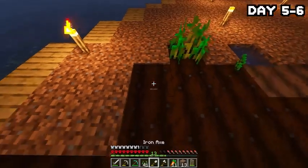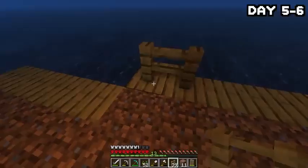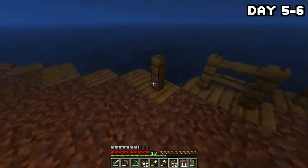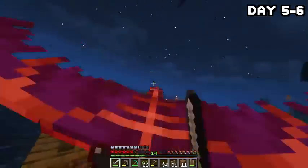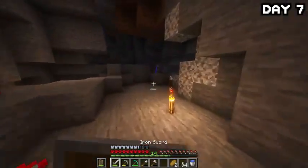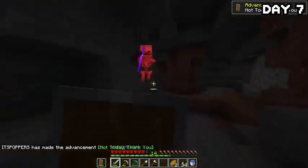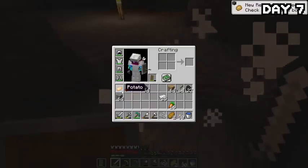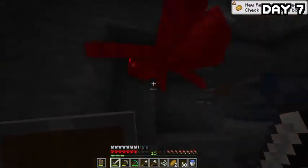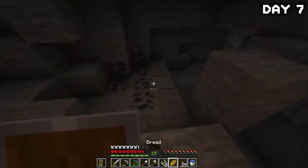After finishing the dirt, I harvested all my crops and noticed we now had two beehives — the more buzzy boys the better. I worked on tidying up the island layout for the rest of the day. Phantoms came after me at night and I killed them and got a couple of membranes, but they really messed me up. On day seven, I headed back down into the caves in search of spiders, found a couple but they only dropped three string. Shortly after, a zombie dropped a potato — another food source, I'll take it.